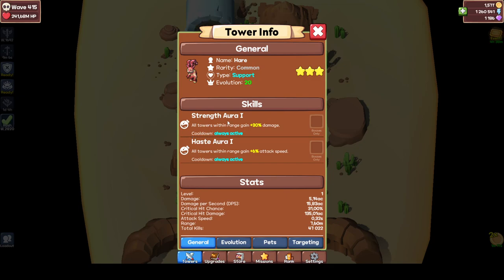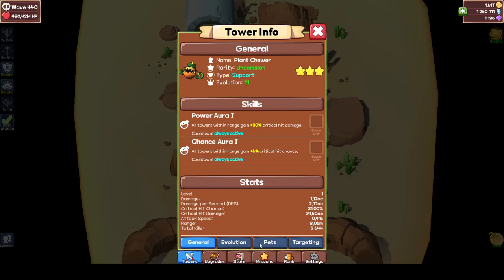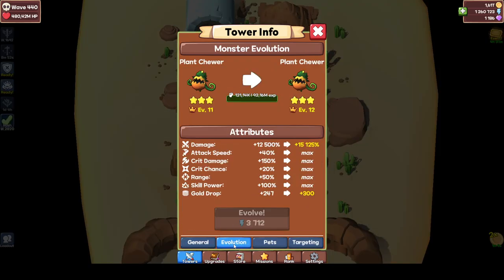Hair gives 30% damage and 6% attack speed from evolution 11. Evolution 11 is the highest level for your stats. If you go to the evolution tab, you can see all of the skills are maxed except for gold drop and damage. When you go beyond evolution level 11, you can still get more damage and more gold drops.